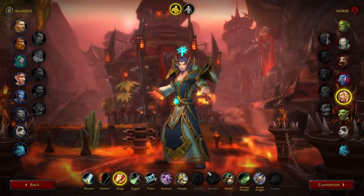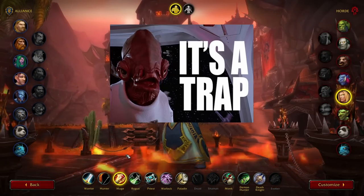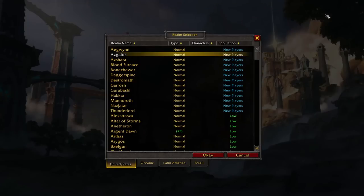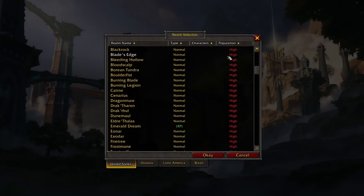First things first, when you log in, it will put you at the character creation screen. This is a trap. What you want to do is press the back button, then press change realm. We need to select a server. As stupid as it sounds, this is probably the most important decision you need to make, especially in the early game.